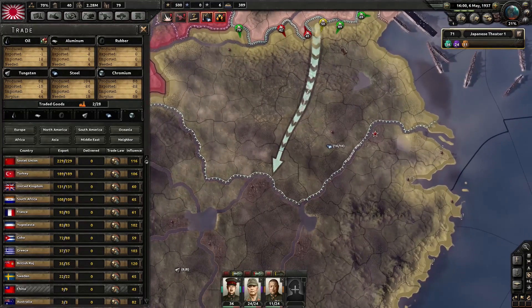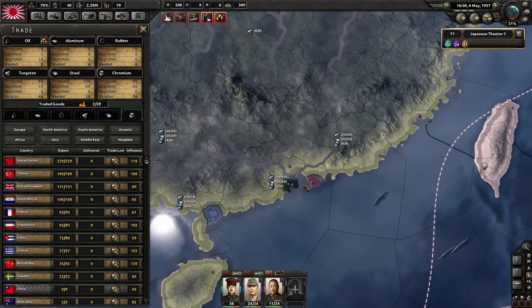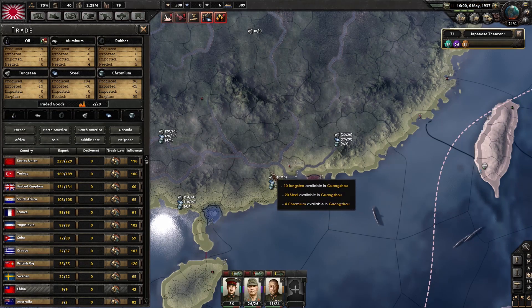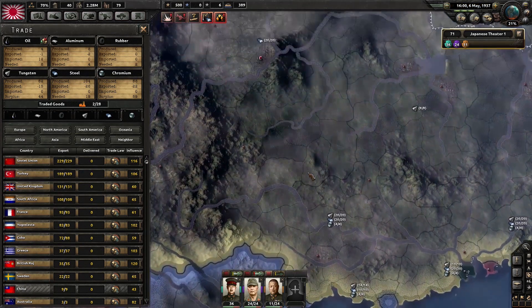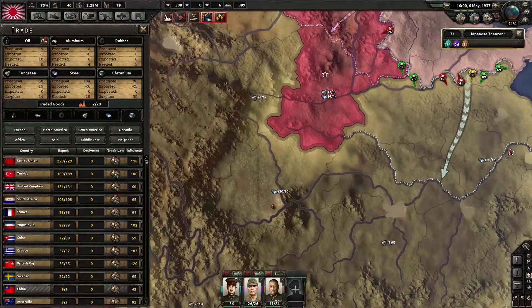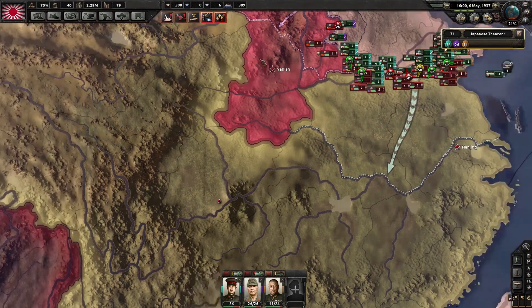The aluminium deficit however is going to be hitting me as a problem maybe. We seem to be coping with it for now. Do we get some aluminium out of China? No, we get lots of steel, lots of tungsten, some chromium. No aluminium. We may have to trade for that, we won't worry about it just yet.